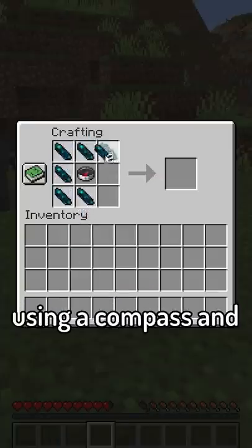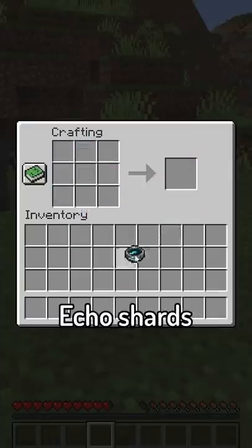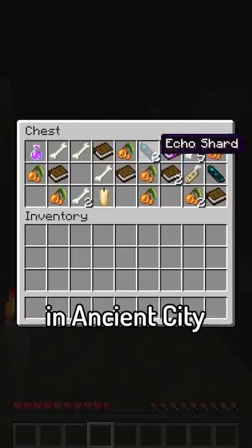The Recovery Compass can be crafted using a compass and eight Echo Shards. Echo Shards are a new loot item that can be found in ancient city chests.